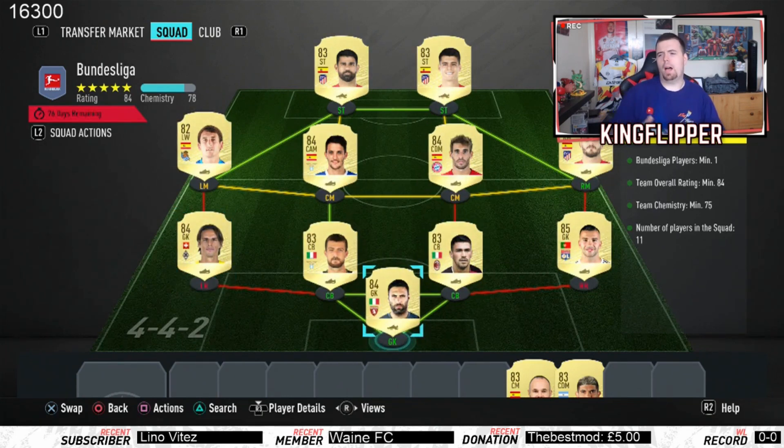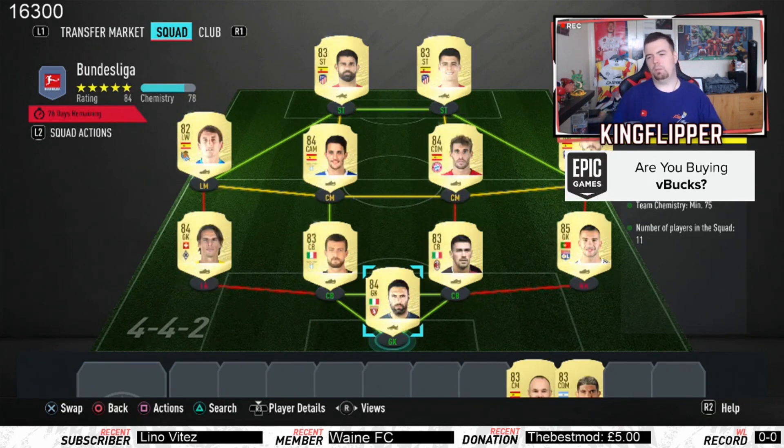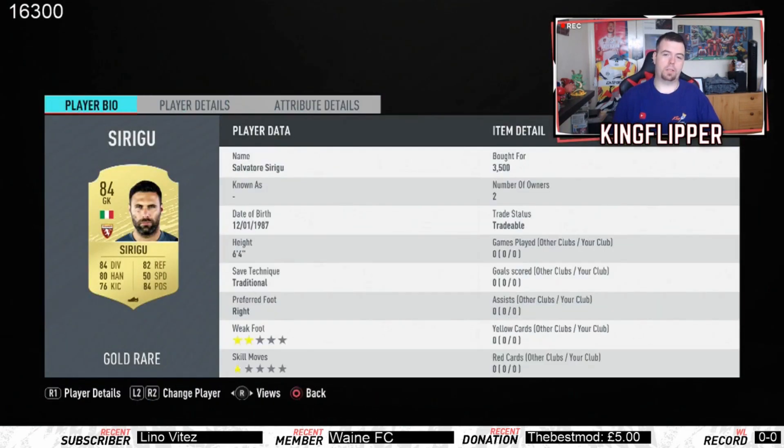I've got Sommer - team overall rating of 84, team chemistry of 75, 11 players in squad. I've got literally the cheapest 85-rated cards with two of them on the right, Sommer on the left, a load of Spanish players up front, and Italian league players in the middle. Prices have fluctuated - these are all bids. Syrigui was 3.5K bid, Lopez was 6.5K bid.